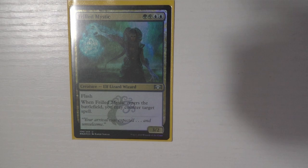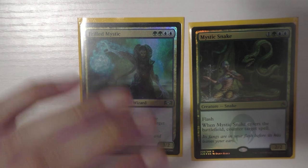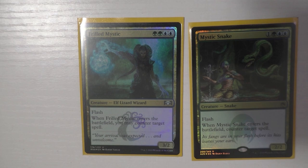Elvish Visionary — not a lot to say, I just like drawing cards. I run both Frilled Mystic and Mystic Snake — they're essentially the same thing, the difference being one is a 3/2 and one is a 2/2 with full colored mana. I run both because they're so good. I don't run many counterspells — I've found two is enough. You use them, block with them, they die, and you get them back. I just don't want to run a ton of counter magic.